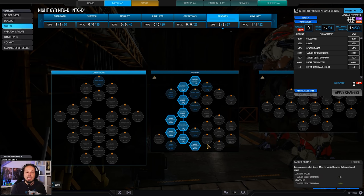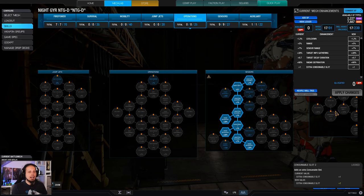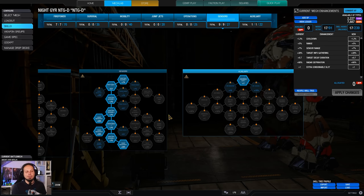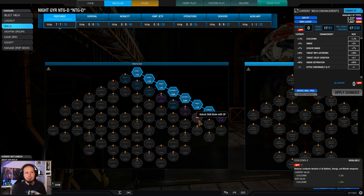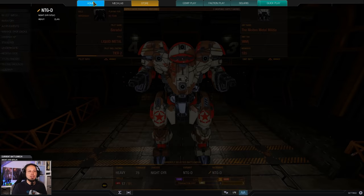We don't need any operations, but I want radar deprivation as well as one point in the auxiliary slot — that's a UAV and an artillery strike. You don't need cool shots because the mech runs cold. You can go for double UAV or double artillery strike if you want, but I'll just go with one each. My plan is to max out cooldown, get magazine capacity, and afterwards max out survivability.